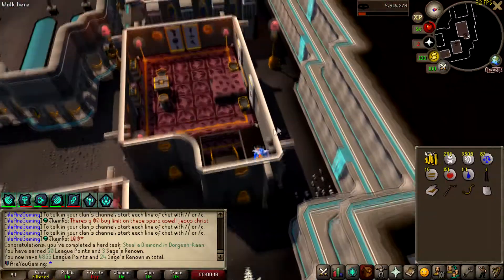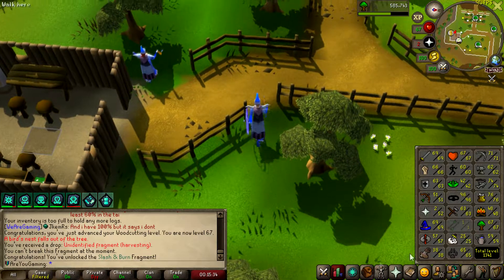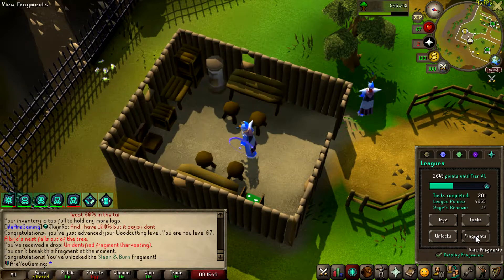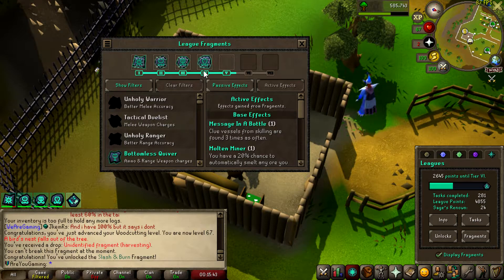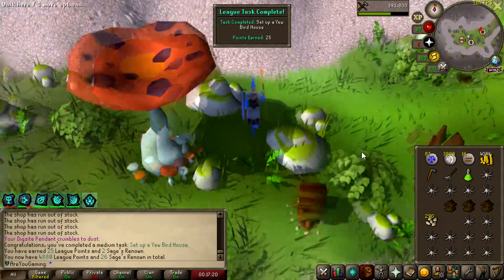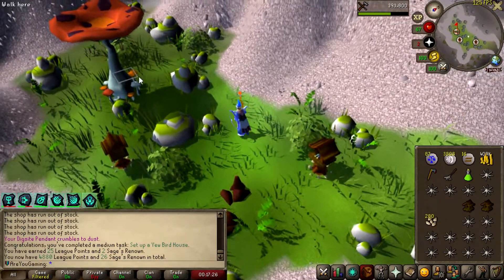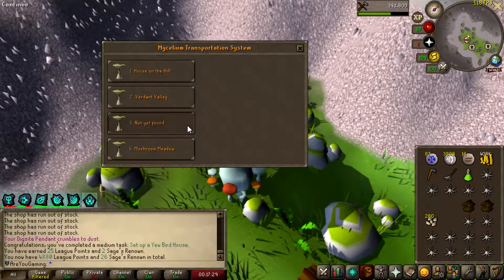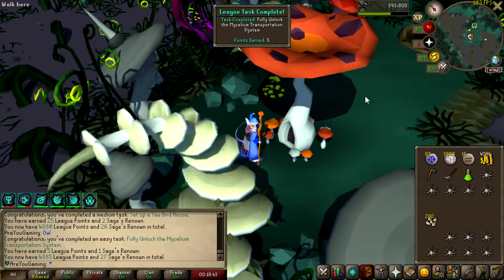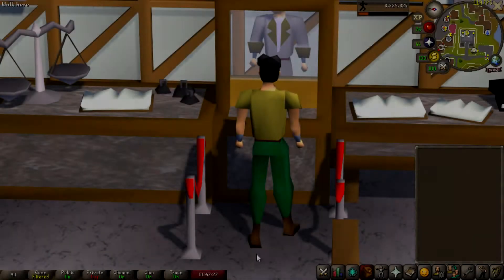I was just AFK and got a slash and burn relic — I'm pretty confident that's the one with a chance to automatically burn logs, so I'm going to equip that. My firemaking is incredibly low. Last game so for you — birdhouse! We should get some points pretty easily from birdhouses. I'll also go unlock all the transportation on Fossil Island — unlocking all of it is only five points, but it's not difficult to do.